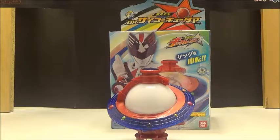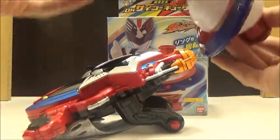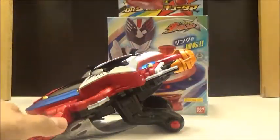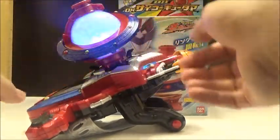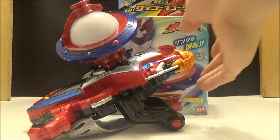Now we're going to bring in the Seiза Blaster and look at the sounds with that device. Now that we have the Seiза Blaster on screen, we're actually going to attach the Kyutama. You actually do not need the actual Seiза Blaster to activate the sound, since all it does is hit the button, but to make it more accurate we're going to use the device. It connects like normal, and from there you just spin it — and that's it for the generic sound.